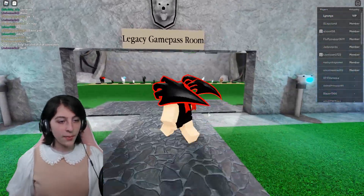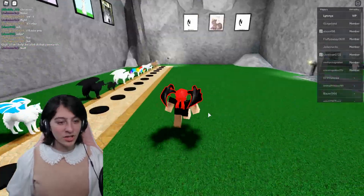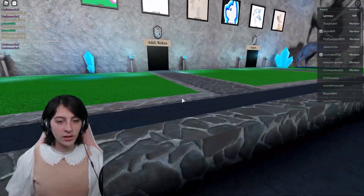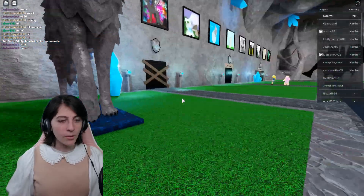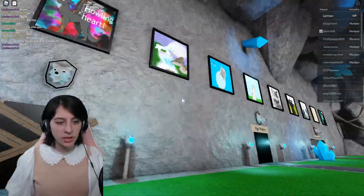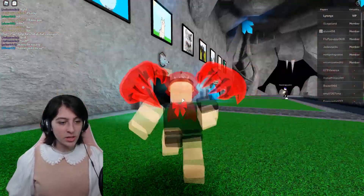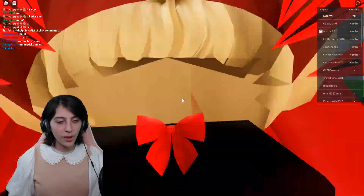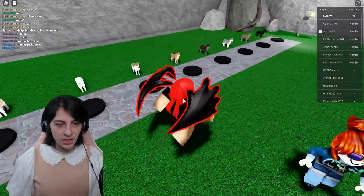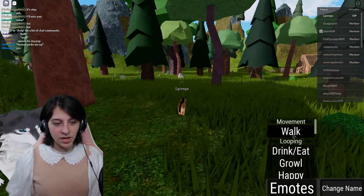Alright, pup wolves... legacy game pass room... I don't actually know which wolf we should do this time. We did 100 last time to show that off. You know what, I'll be a pup because I don't think I've really been a pup yet. Why is this one blocked off? The group wolves are over that way — I'll just go here. Yeah, let's pick one of the basic ones with pretty colors. Let's go with this guy.